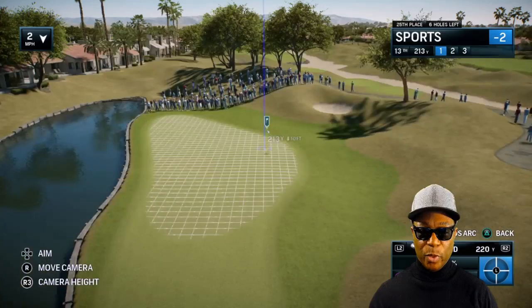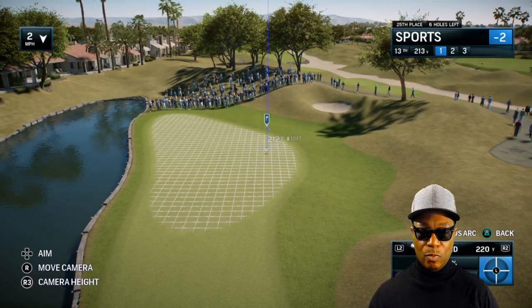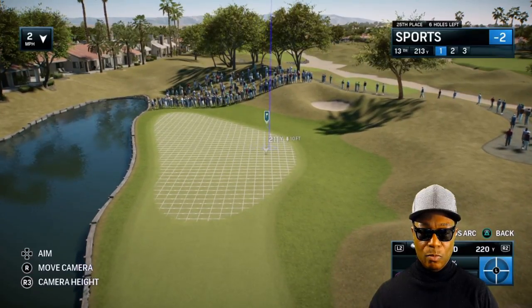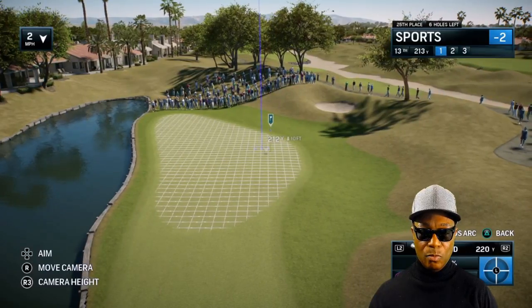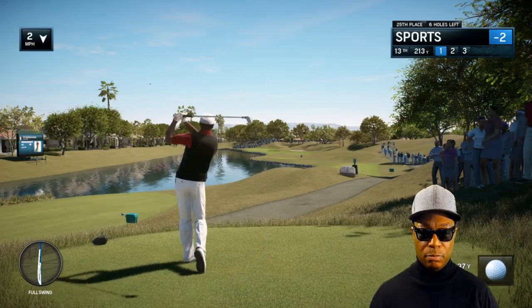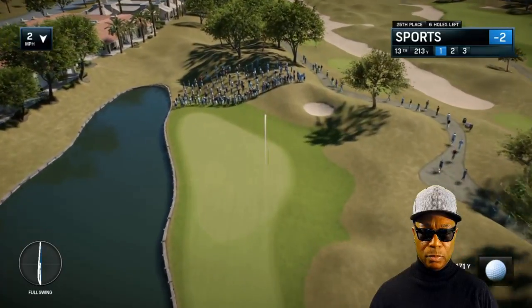Par 4, 12th — players no doubt thinking about making birdie here. But 13 is always gonna be unlucky for some. There's so much water down there on that left side, and the way it sort of laps up to the wooden bulkhead it looks anything other than a straight shot. This is where you have to mentally move the flag — push that flag in your mind's eye to the right side of the green and say I do not want to go left.